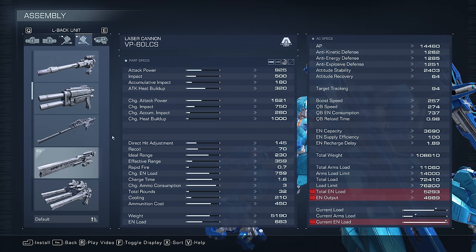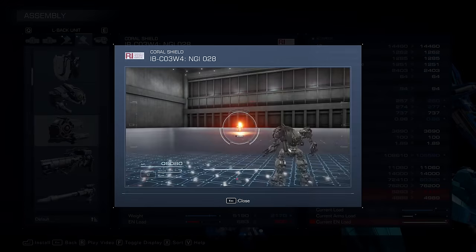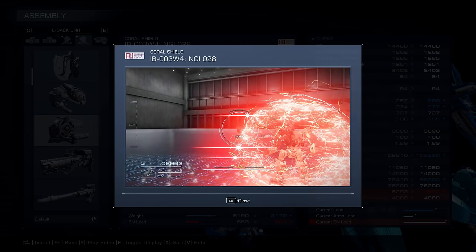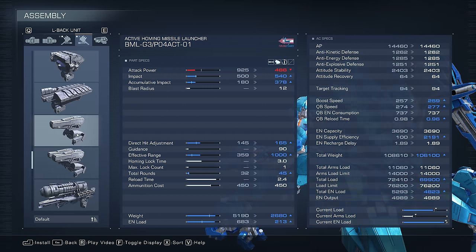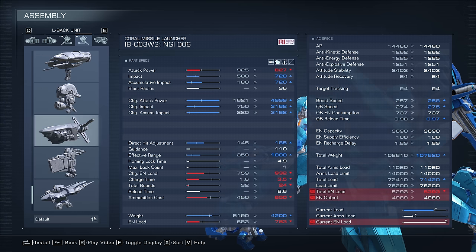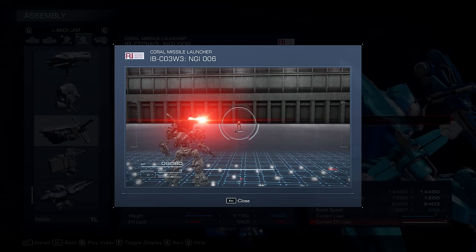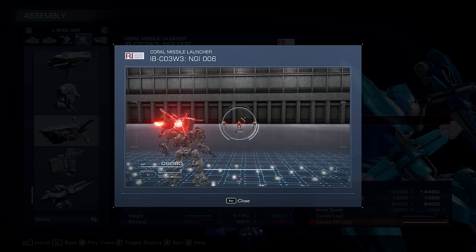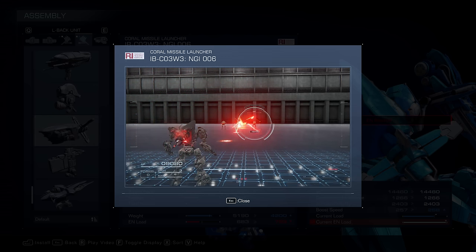Moving on to the shoulder side of things, we have a couple other Coral type weapons to look at. The Coral Shield, IBC03W4 NGI 028 — what's nice about this shield is it's going to completely enclose you, so if missile fire is your threat or enemies hitting from behind, the Coral Shield is a great go-to choice since it protects you from all angles. And then lastly we have the Coral Missile Launcher IBC03W3 NGI 006. This thing is an absolute monster — it has really slow tracking, and when it hits it goes off with a massive explosion. The charge attack is also incredibly potent, sending out beams in addition to the rocket that chase after the enemy, dealing damage until the rocket finally hits and does a huge explosion.